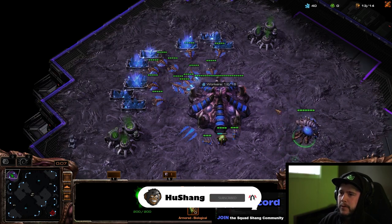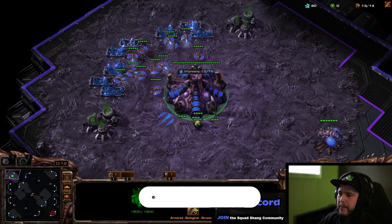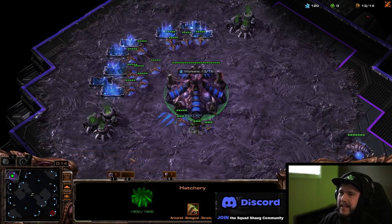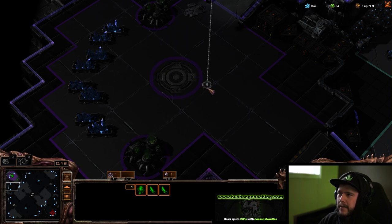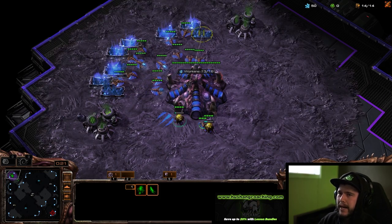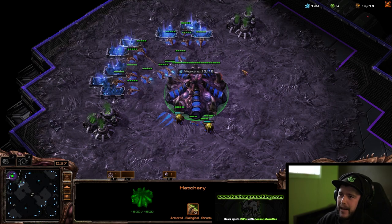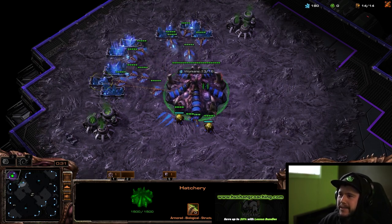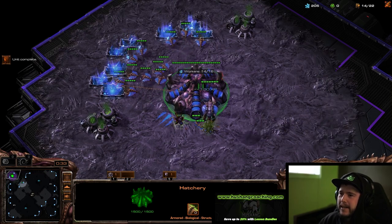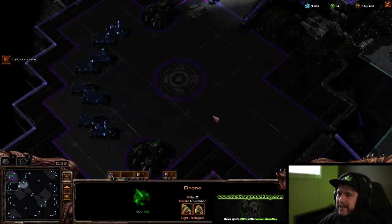Okay, Protoss — we want to get the first overlord across the map. Let's get our hatchery hotkeyed, set the camera location, make our 13 overlord, and place this one here. We're putting it over here just in case they cannon rush us. I know it's super rare for these Protoss players to not cannon rush, but just in case.